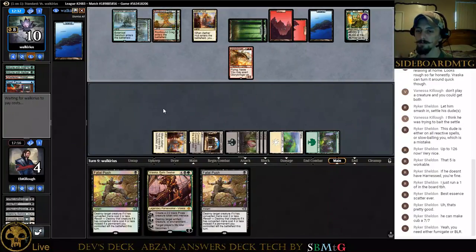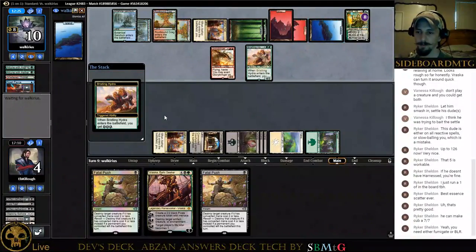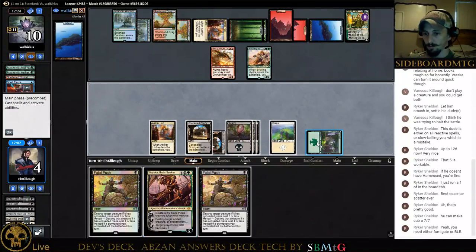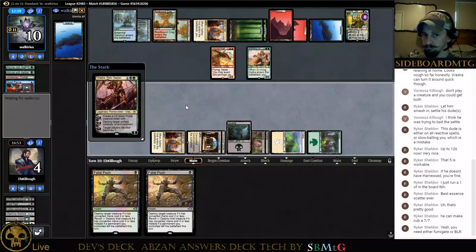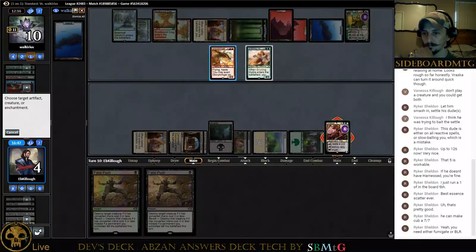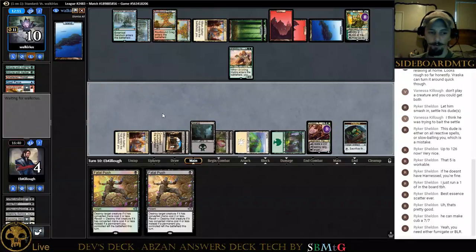Cast Out off the top would be really nice. I did not take the Cast Outs out. That's not good for us because we can only deal with Glory-Bringer. The only thing we can do here is play Vraska, kill Glory-Bringer, and die to the board. The deck's definitely putting up a fight, but I can't seem to get value — I can't swing the edge back towards Temur Energy. They just have all the tools necessary to stop our game plan.